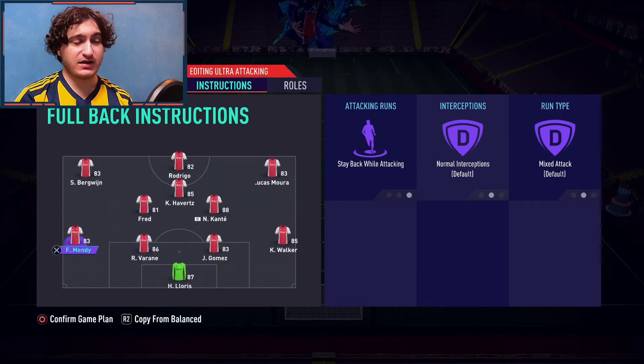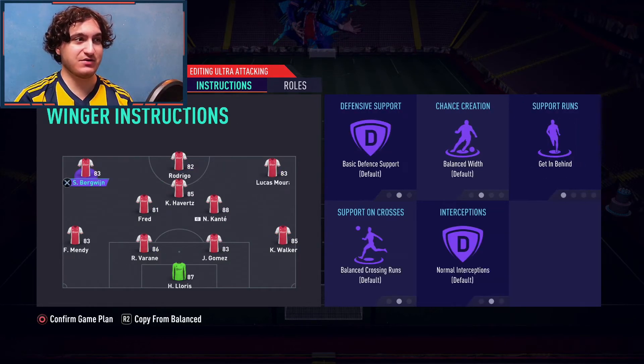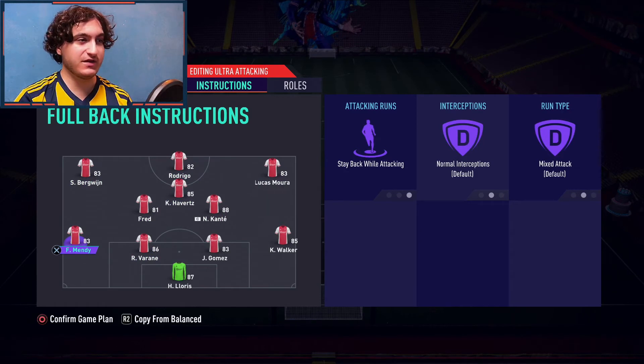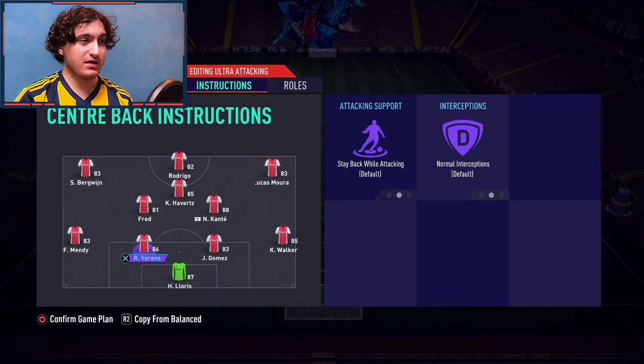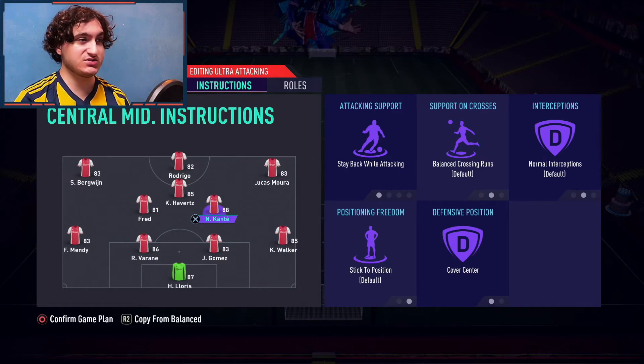For your left back and right back, I would advise stay back while attacking, because the rest of the formation is already very attacking so you don't need them pushing forward. If you're losing, you can switch them to balanced or even overlap — that's your call. For a midfielder like N'Golo Kanté, who has at least a high defensive work rate, I get him to stay back while attacking and cover center.